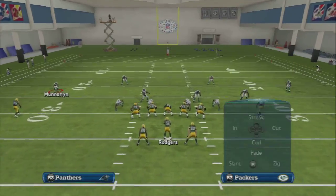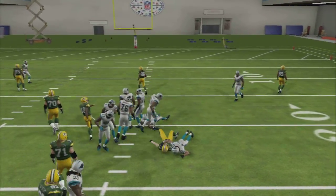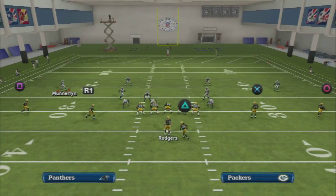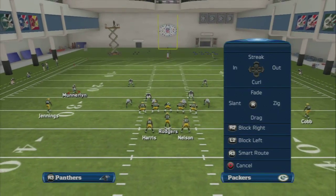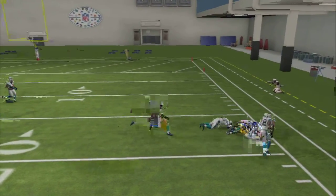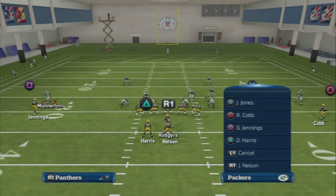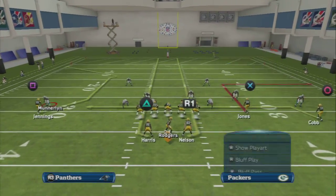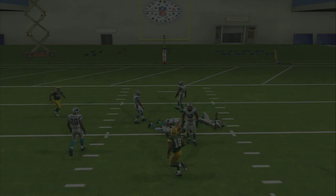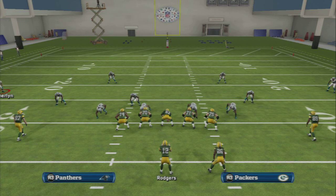If you want to put a universal hot route on from Bunch, something I do know is if you put Cobb on a smart route out route, it's basically curl flat. Then you can streak Nelson and you have a zone flood on the right side of the field — a pretty effective route combination. And that drag underneath is also going to beat man coverage. So you're basically creating curl flats and zone floods at the same time because of where the receivers are on the field.